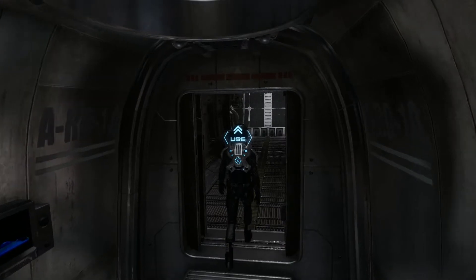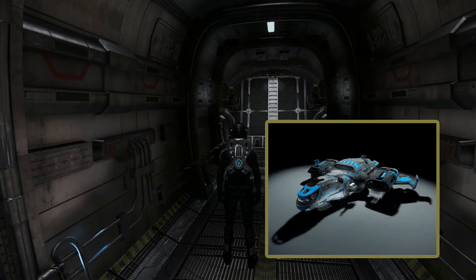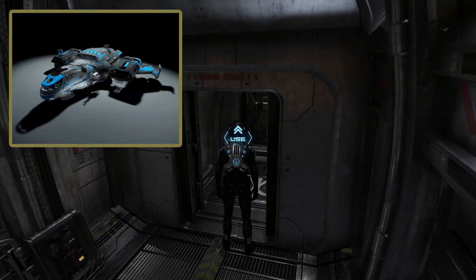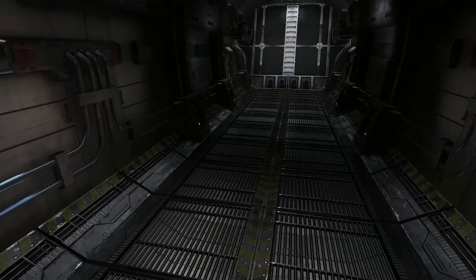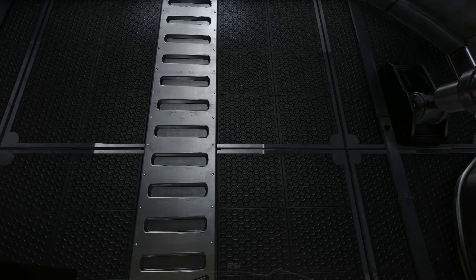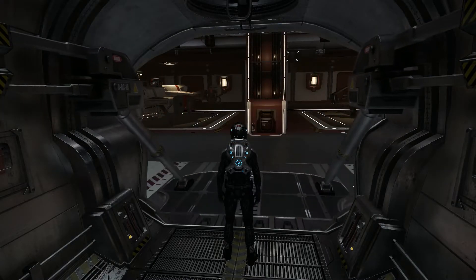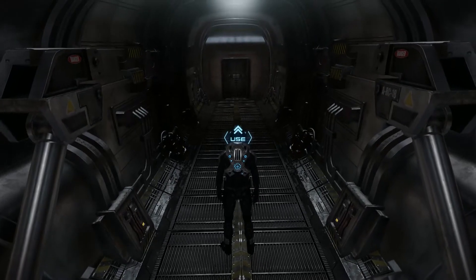We've also got the door here which leads into the main cargo bay. If you can imagine the Freelancer MAX — the cargo variant — that is basically more or less twice as wide as the standard freelancer you see here, and it really does add a lot of cargo capacity. If I had the money I'd get the Freelancer MAX, but I'll probably hold off as there are other ships I'm thinking of buying, like the Constellation which may get variants soon.